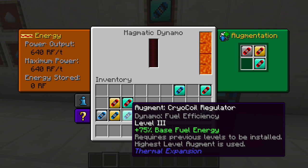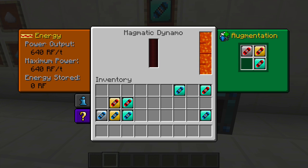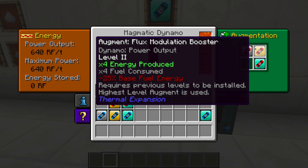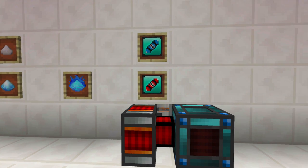The same progression applies to the Augment Coil, Secondary Gearbox, and so on. The efficiency upgrade means you'll use far less lava if you have these level 3 coils installed. You need to make sure — clicking on the Augmentation GUI — that you have the previous two levels installed, otherwise it will not work. So that's one of the things you can do with Cryothium dust.